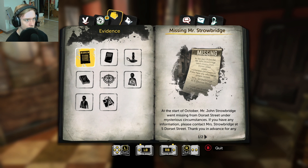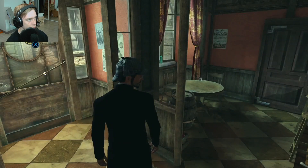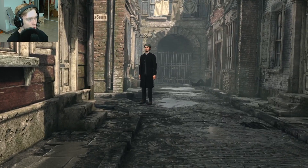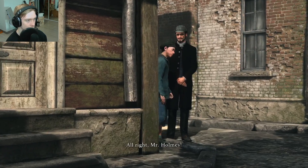Alright — missing Mr. Strobridge. At the start of October, Mr. John Strobridge went missing from Dorset Street under mysterious circumstances. If you have any information, please contact Mr. Bridge at 5 Dorset Street. Well, I guess we know where we're going. So we added the pub — let's go to number five. That's four. Oh, are we going to send Tom to follow him? This isn't sus. He's already gone — you lost him, kid.